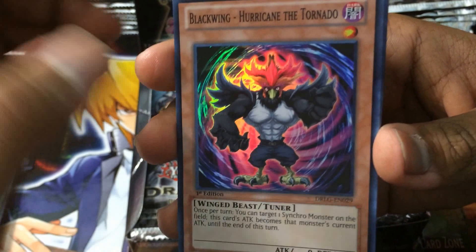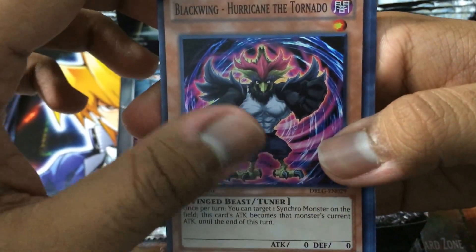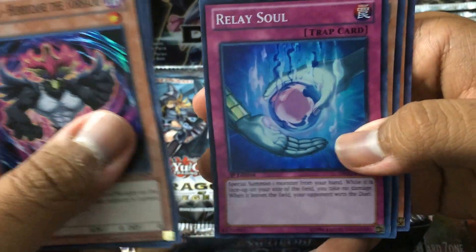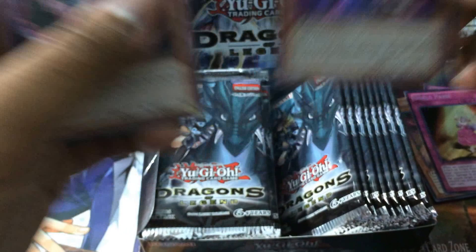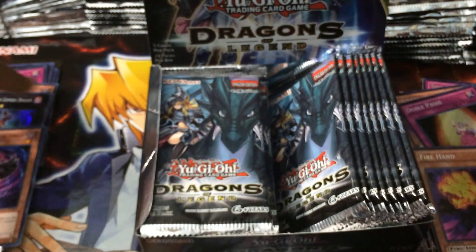Pack 4, and there are new Blackwing cards in this too — pretty cool to see new ones. Blackwing Hurricane the Tornado. Prominence Hand. Relay Soul. Lily Bot. And Fire Hand. I didn't think there was a Magic Hand before — yes, we got the Hand Brothers!